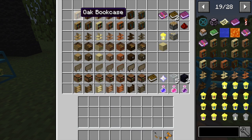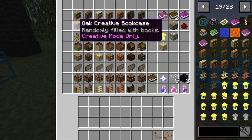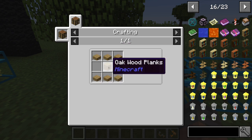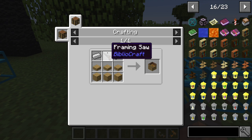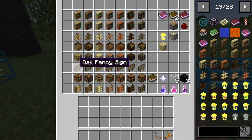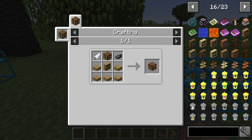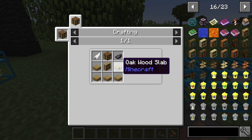The oak bookcase is simply six wood planks with three wooden slabs. We have a creative bookcase — just filled with random books for creative mode only. The oak shelf is six wooden slabs with a wooden blank. The oak furniture paneler takes two iron ingots, a framing saw, three wooden slabs, and three wooden planks. There's also a framed chest made with an oak wood label surrounded by oak wood planks. A fancy sign uses a label with a sign and paper. A fancy workbench uses a feather, crafting table, ink sack, a bookcase, and five wooden slabs.